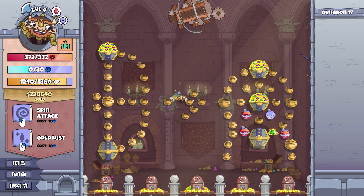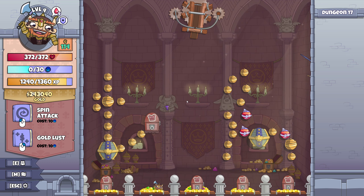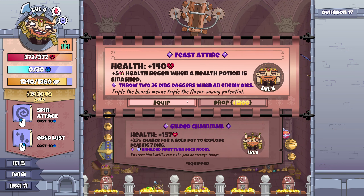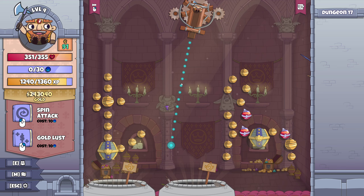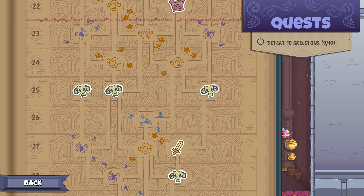We're dropping down any second. We're getting gold. The day's a good one. I'm going down. 440 health, plus five health regen when a health potion is smashed, throw two 26-damage daggers when an enemy dies. We'll take that. Why do we need to go straight down? There is no other way — straight down it is.